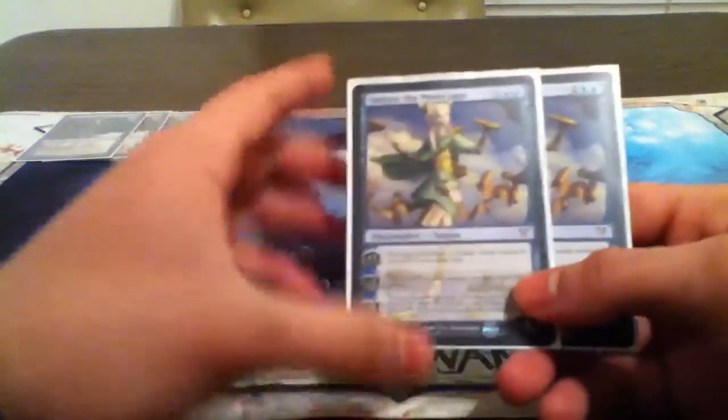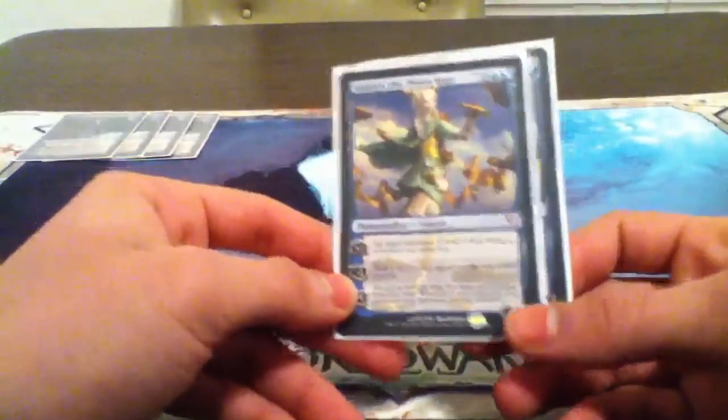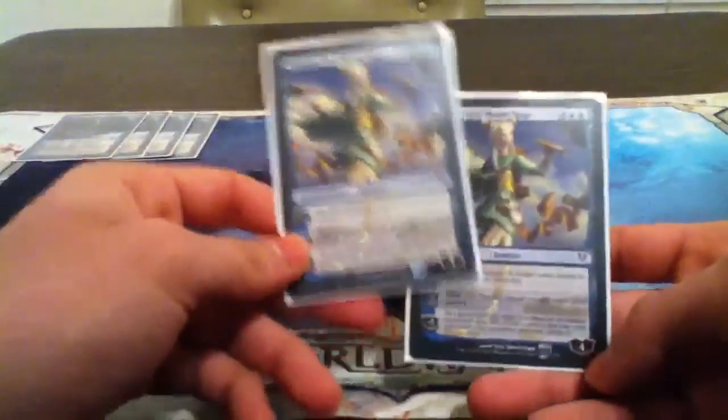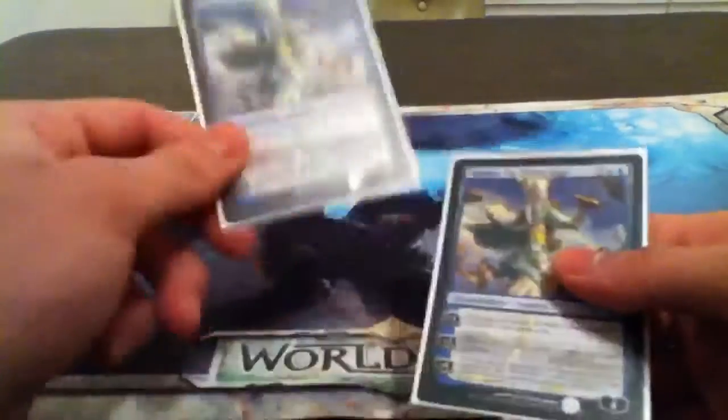We're running two Tamiyo, the Moon Sage. Very good answer to Thragtusk and mid-range decks. You're going to be usually sideboarding her out against aggro decks just because she's kind of slow. Her ultimate is a win condition too. People tell me it's kind of hard to get to, but I usually get there almost every time I get Tamiyo out. I control the board really well with all the other spells in this deck, and her ultimate really isn't that difficult to get.